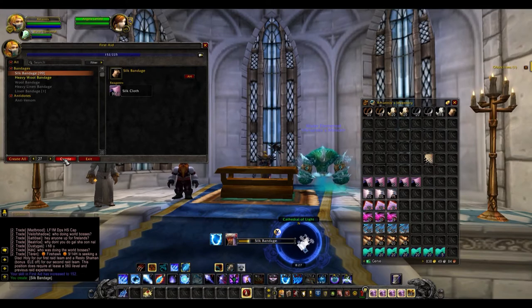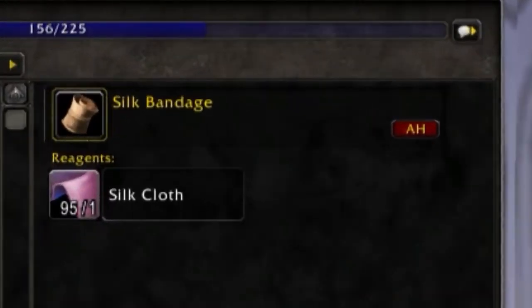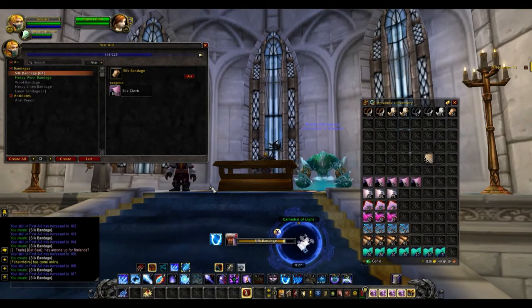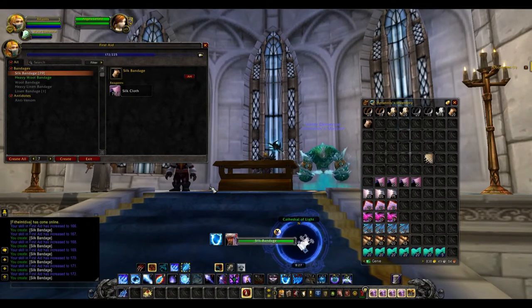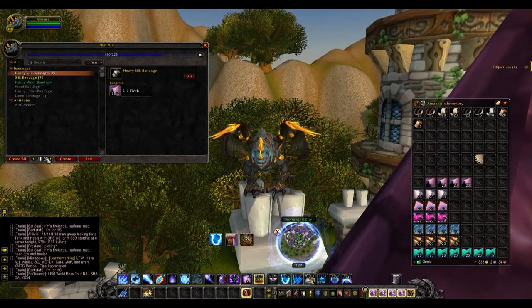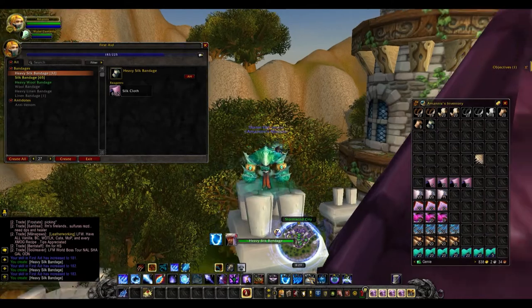From 151, the next thing you're going to make is 29 Silk Bandages — this will be 29 Silk Cloth and will raise your skill to 180. Once you've reached 180, you're going to go from 180 to 210 creating 30 Heavy Silk Bandages. This will take about 60 Silk Cloth and will level you up to 210.